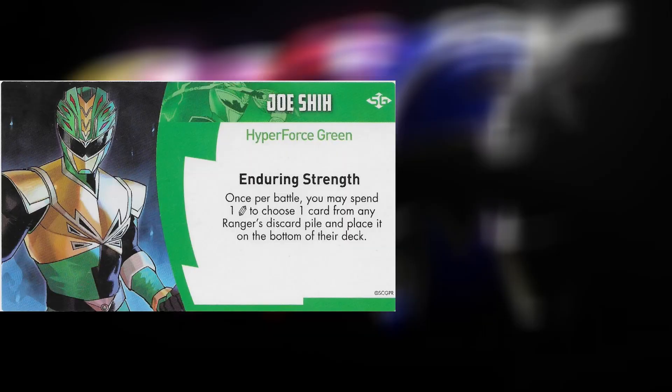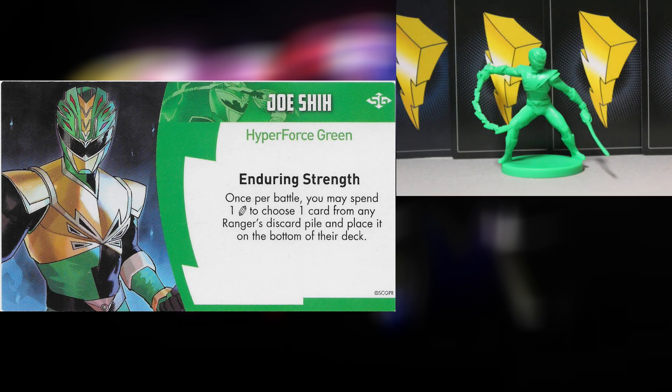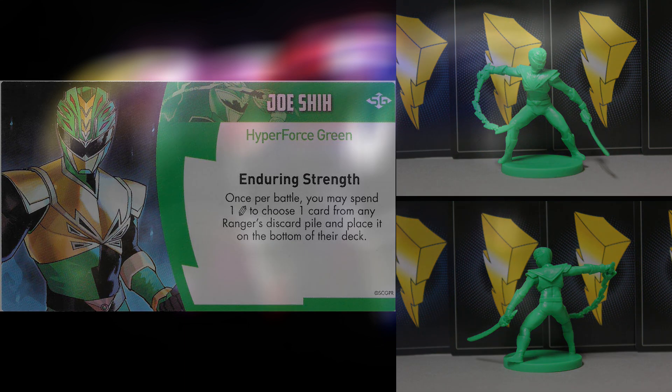His special ability is Enduring Strength: once per battle, you may spend one energy to choose one card from any Ranger's discard pile and place it on the bottom of their deck. Your health is your deck — the stronger your deck, the more cards within it, the stronger your Ranger is. So if any Ranger is on the verge of going down or may get knocked out, you can spend that energy to bring them back and keep them in the fight a little bit longer.